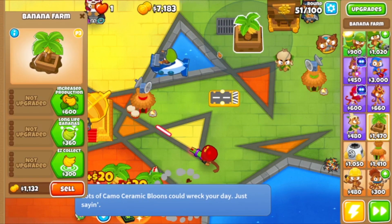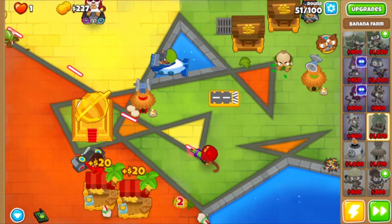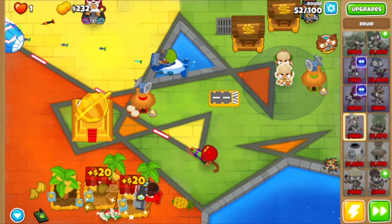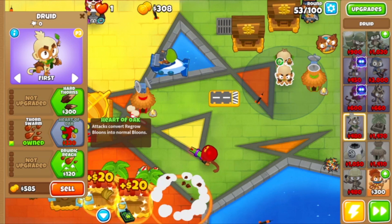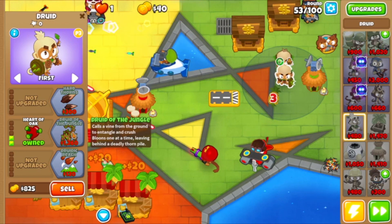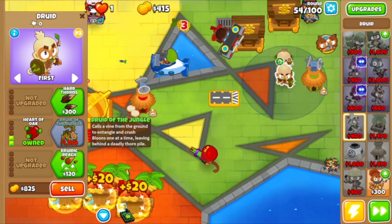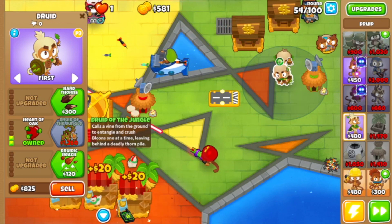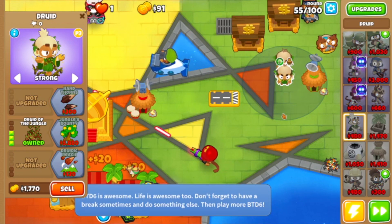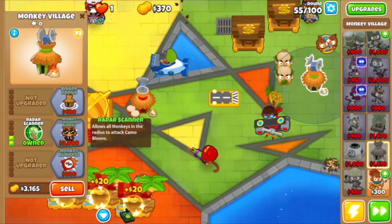I'm going to create another bank and do the same powers — so now I've got two banks running. Now that I've got that done, I'm going to put another Druid on the map right here and use the same ability. You don't need to choose the other abilities. What's great is when you're on a map and they've only given you a certain spot not even near the track — that's why the strategy works. The Druid can be literally anywhere on the map, not even near the track, to kill the balloons.